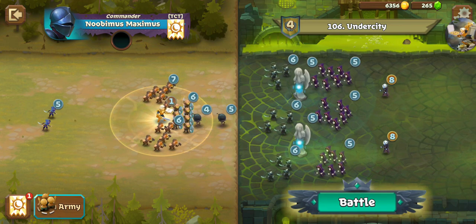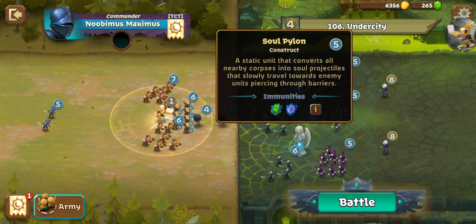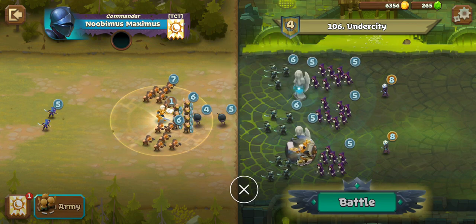So what am I going to do with this one? These are Soul Pylons — I'm not sure if we've had these before. We did cover that: if there are any skulls in their little area, what we want to do is not put any skulls anywhere near these, or kill them right away.